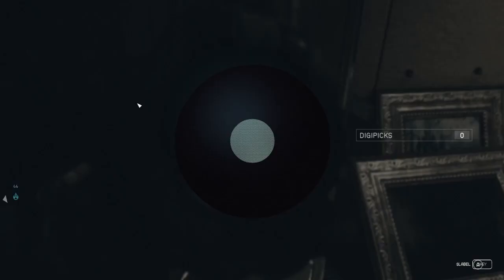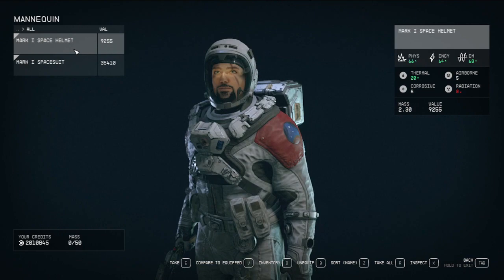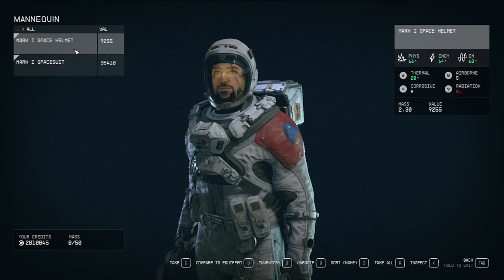Just pick the lock right here and the armor is yours. Once the lock is picked, put the armor on and walk around in your new glorious fashion. This is Captain Ruggles and I'll see you next time.